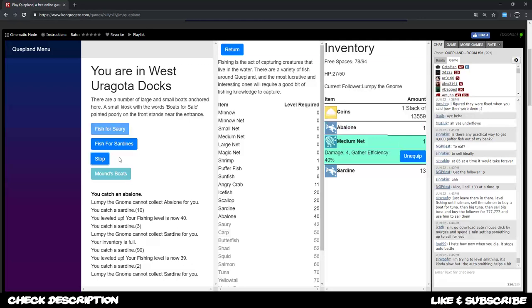I can now fish abalone because I've made my way to level 50, so I switched from sardines to abalone. As you can see we're gonna get more exp as well as way more money in the end.